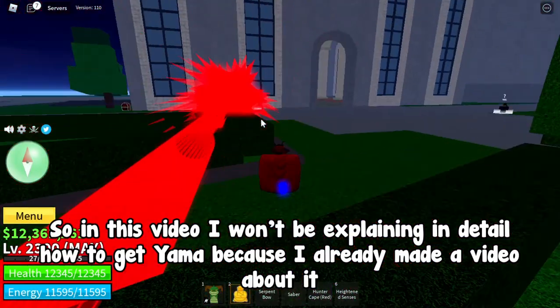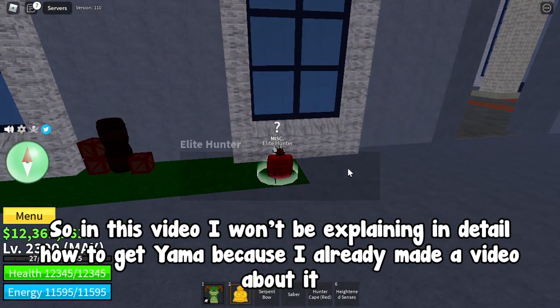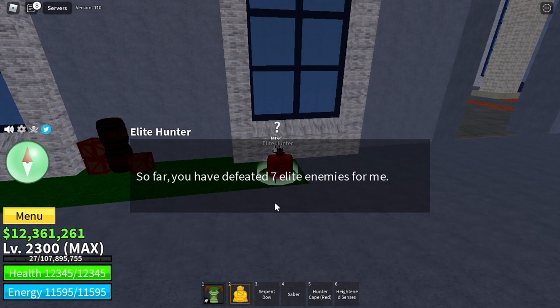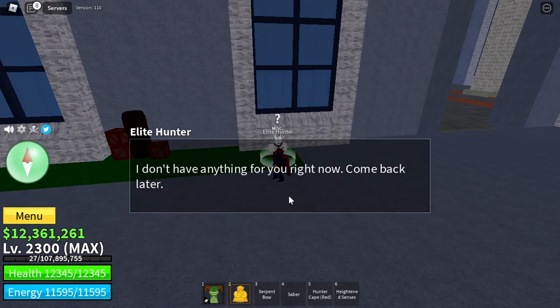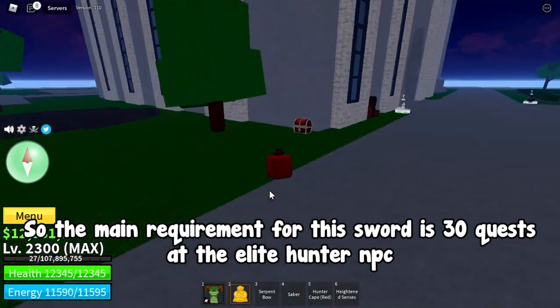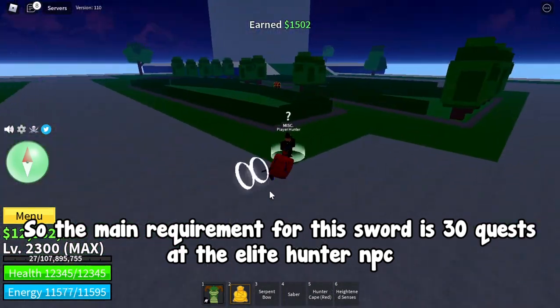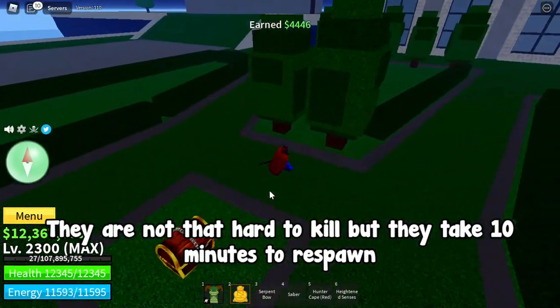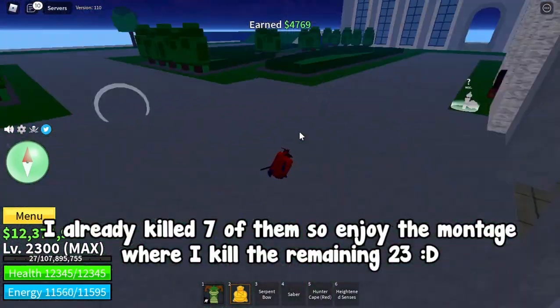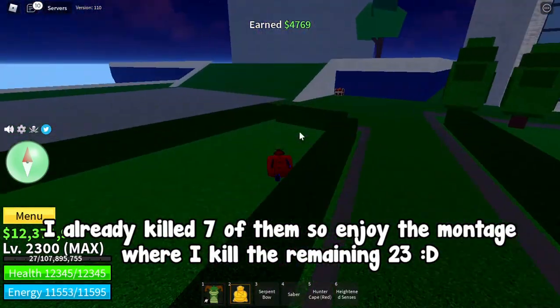In this video I won't be explaining in detail how to get Yama because I already made a video about it. If you want to know how to get it step by step, make sure to check it out. The main requirement for this sword is 30 quests at the Elite Hunter NPC. They are not that hard to kill but they take 10 minutes to respawn. I already killed 7 of them, so enjoy the montage where I kill the remaining 23.